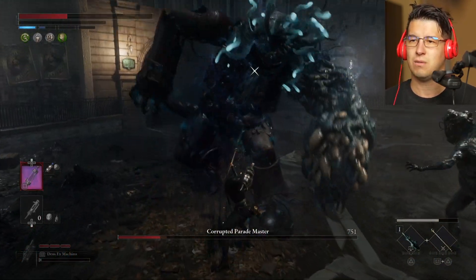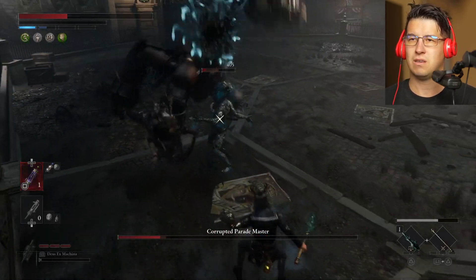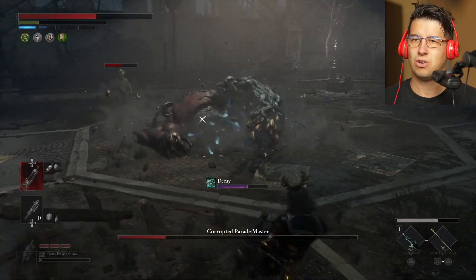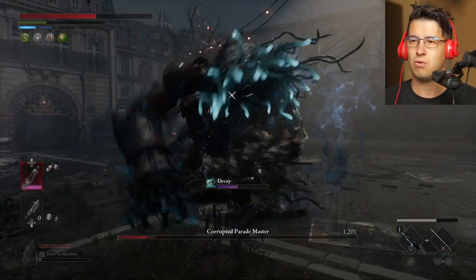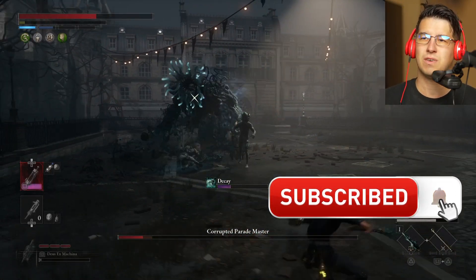Wait for the opportunity — dodge, dodge, dodge, dodge, nice. Give him one, two, three — back off, one, two, nice. Take a look at this — you're going to leave the enemy alone, dodge, dodge, recover your stamina.